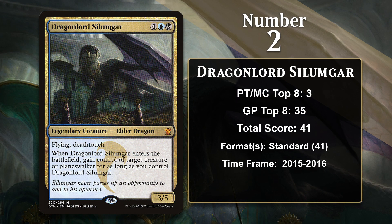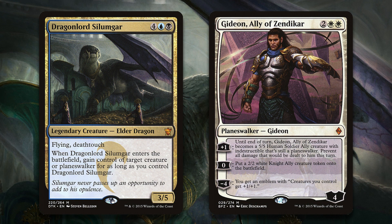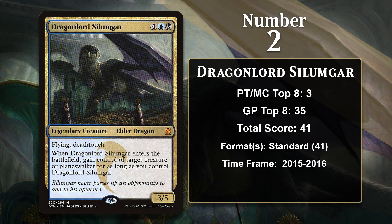At number 2, it is Dragonlord Silumgar, the fourth and final Dragons of Tarkir Elder Dragon to make the list. Silumgar is the least efficient of these Elder Dragons in terms of stats, but that hardly matters because it has an incredible enter-the-battlefield ability which lets you steal an opposing creature or planeswalker. Mind control effects are among the most powerful things you can do in all of Magic, as it is effectively a removal spell that gives you a copy of your opponent's creature. Since you're already playing a 6-mana 3/5 Flying Deathtouch, you're usually going to end up with way more than 6 mana worth of value, as Silumgar utterly reshapes the board in your favor. Silumgar got an extra boost in the Standard of the time linked to Gideon, Ally of Zendikar — you could steal Gideon and use his ultimate right away, so that your board gets a permanent boost and your opponent won't be getting their Gideon back, even if Silumgar dies. Silumgar was pretty close to a staple in mid-range and control decks playing both blue and black.